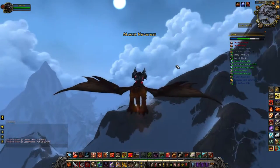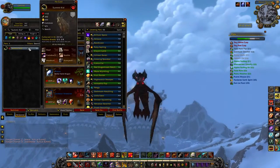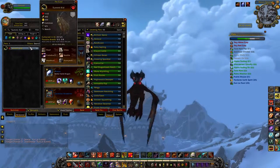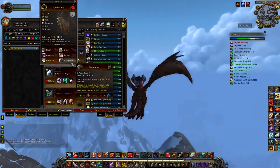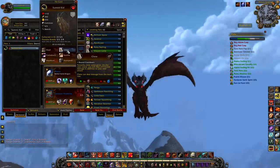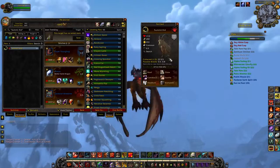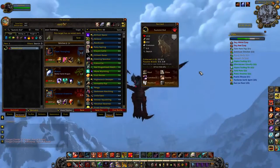The other pet I want to talk about is the Summit Kid. He's got the exact same moveset as the Black Ram and the Black Lamb. The combo is: you do Chew, then run Stampede, and then get a double damage off of Chew. The Black Lamb actually hits harder than this guy, so he's basically just a Black Lamb but with not as good of a breed. But he's also cool looking, so I'd snag him while you're up here.